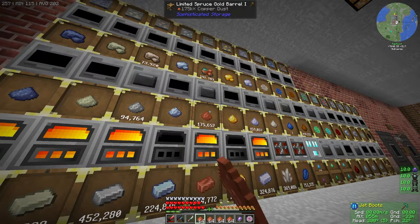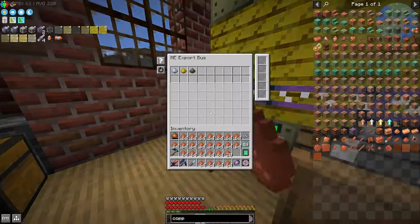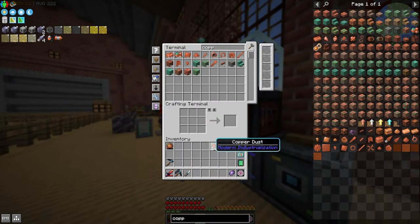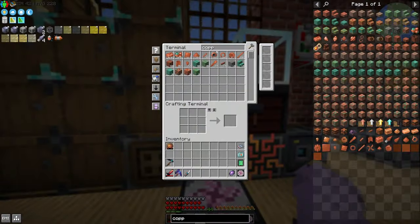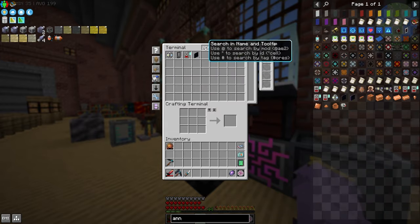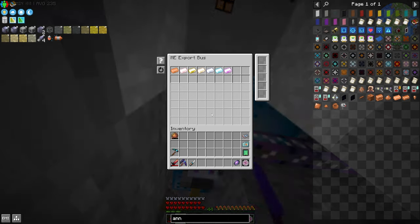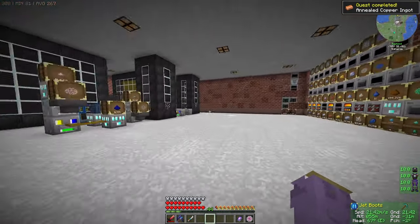The last thing we went ahead and did was make some annealed copper. This is very simple — you just need to combine oxygen and copper dust in your electric blast furnace at a Kanthal tier. We had a bunch of oxygen from our setup downstairs. I threw a bunch of tanks and threw it on the back with auto-import, then threw copper dust in the input hatch and oxygen in a fluid input hatch. Then we got a bunch of hot annealed copper, which we threw in the vacuum freezer.